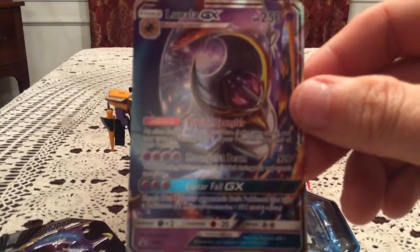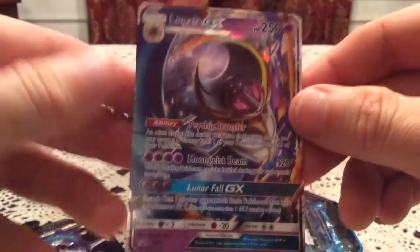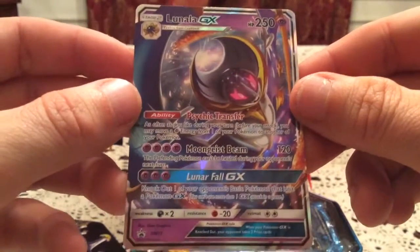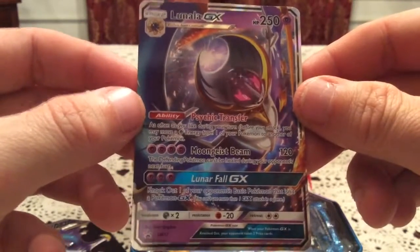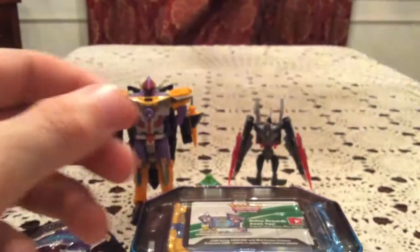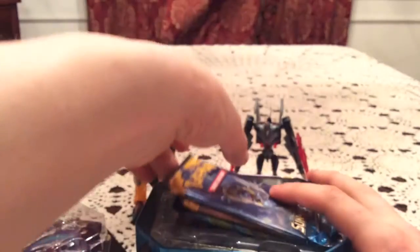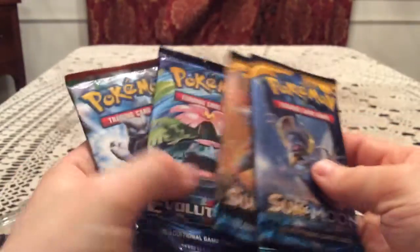So we have the Lunala GX promo. There we go — I love this promo. The artwork is so much better than the one from the set. It is SM17, and I just love this artwork a lot more than the one from the actual set. Really, really nice. We have the code card on top again — keeping that, sorry guys. I'll more than likely be picking up these tins again, so you'll get the code then. We have two Sun and Moon packs, nicely enough featuring Solgaleo and Lunala, plus Evolutions and Breakthrough once again.